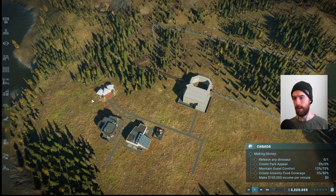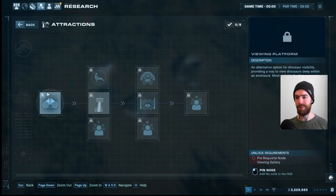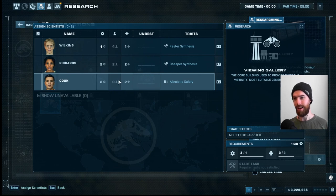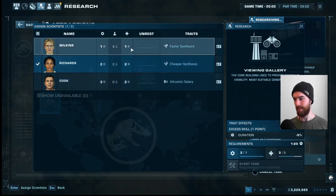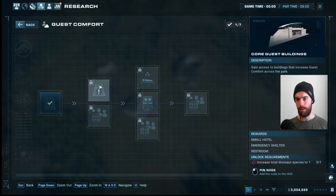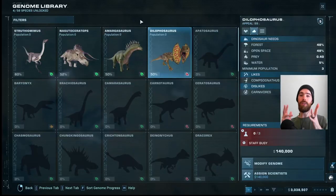We have a couple really key foundational research projects to get going. One is viewing galleries — obviously if we have dinos in the pens but no way for guests to see them, we're not going to have a park at all. We also want the core guest buildings. We have amenities to sell people little stuffed dinosaurs, but we have nowhere for them to use a restroom, no small hotel, and no emergency shelter. We're not actually able to research that until we have a dino in the park.